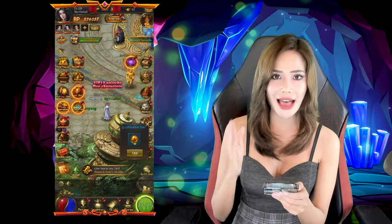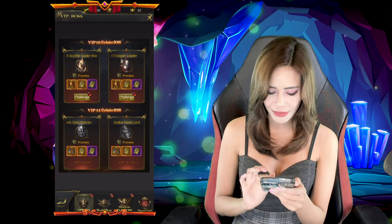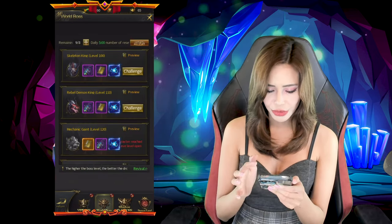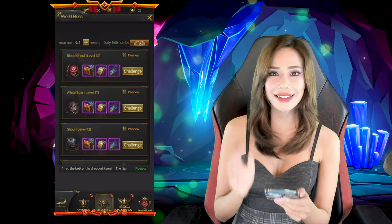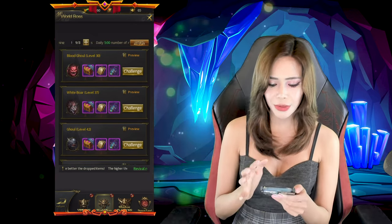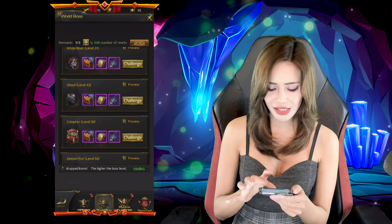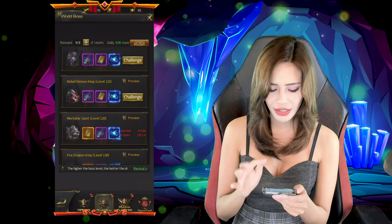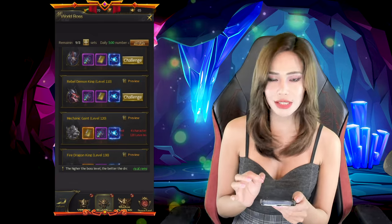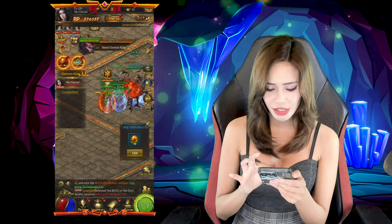Right now, I'm going to show you guys how we can hunt for the World Boss. All we have to do is tap the Boss button and then go to the World Boss. Currently, let's check out which bosses are available. As you guys can see, there are quite a number of bosses that we can do per day. So as long as you guys have stamina for these bosses, you guys can get a reward. With our level 119, the highest level that we can do is the Rebel Demon King. So let's hit challenge.